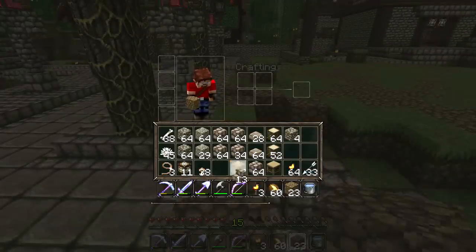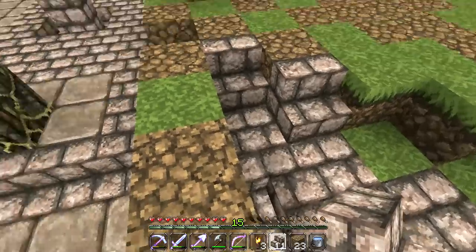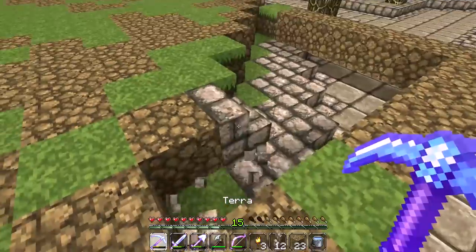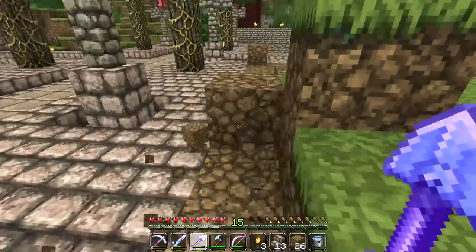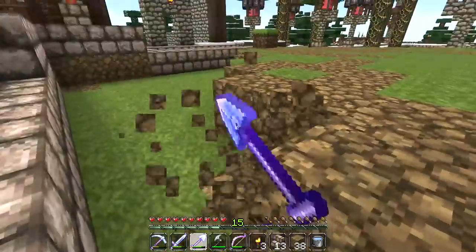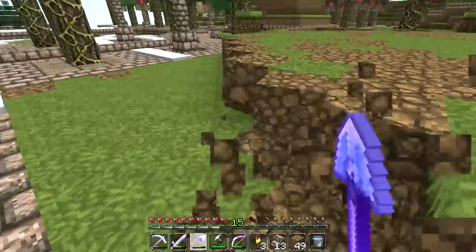If we get some stone brick stairs in here, let's just have a look if we can actually lay some sweet steppage. It's not going to be possible to do it like that, so it looks like we're going to have to pull back by one layer anyway. I think we're going to shape the shrine like this - this way we can do a layer of stone brick stairs all around the circumference of the shrine.